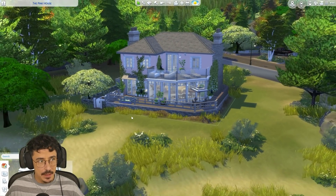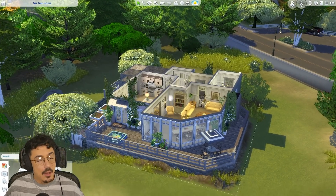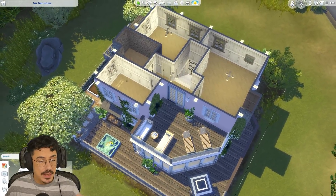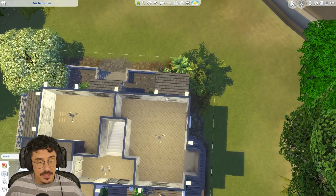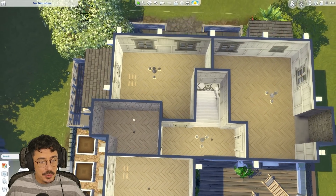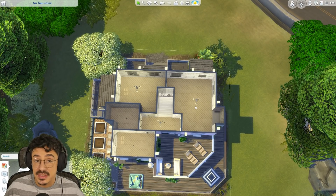Okay then my darlings, here we are back at the pink house. What we're gonna be doing today is the upstairs area — I've actually finished the downstairs. We're gonna furnish the office together, and I think we'll do the toddler's room and the bathroom today as well. Then tomorrow for the final part we'll finish off the two bedrooms.